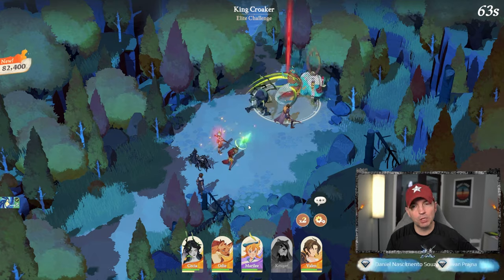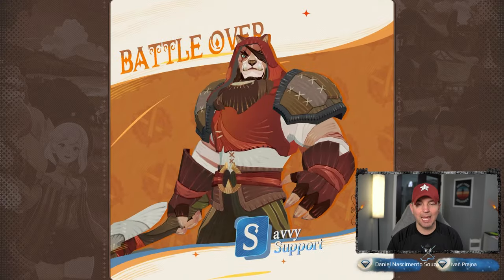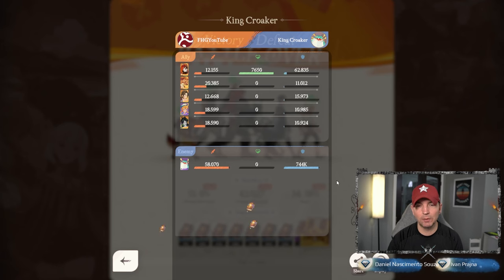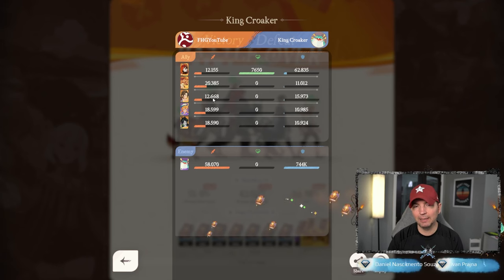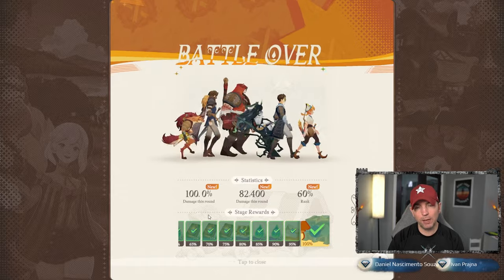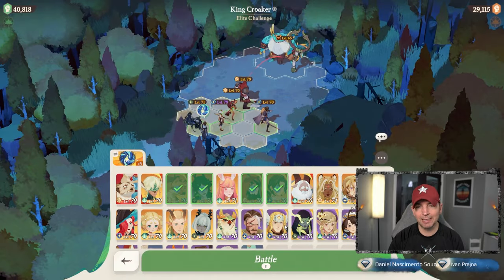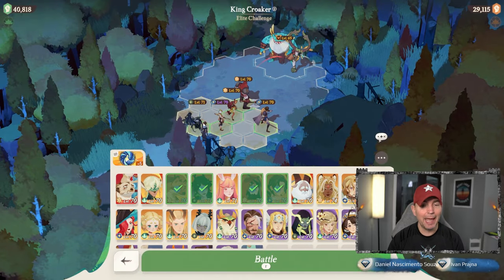We go ahead and kill him on Challenge Mode — King Croaker goes down just like that! Looking at the damage breakdown: pretty even overall. Valen is lacking a little on damage but the physical defense reduction is helping. We're in the top 60 for the second Croaker encounter, so let's see what we can do.